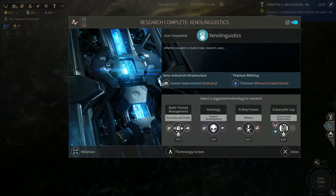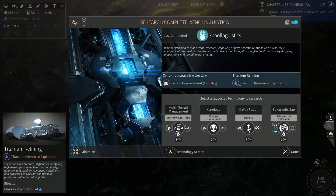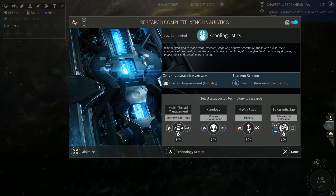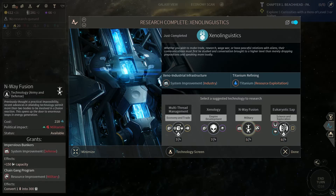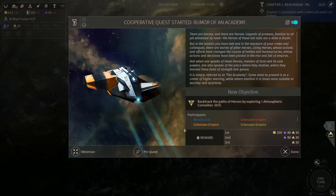Let's go. We got Xeno Linguistics. Xeno Industrial Infrastructure — so we can build that. And Titanium — we can now start exploiting Titanium. We need to start thinking about military because we got pirates here. So we're going to go with N-Way Fusion up next. Cooperative quest started: Rumor of the Academy.